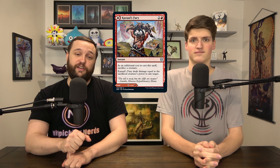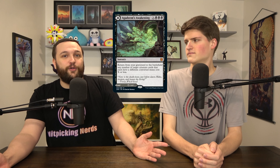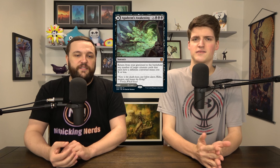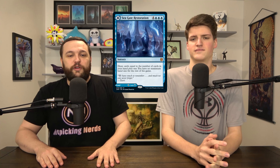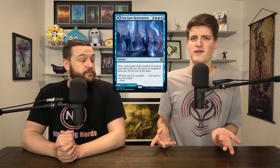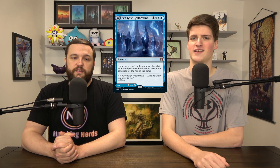We added Kazuul's Fury, which is a Fling that does double damage because it's odd CMC. Agadeem's Awakening is a very good reanimation spell — we're almost never going to use it as a spell, but we'll bolt ourselves when we need to and use it 1% of the time it works. It's a land that sometimes deals damage to opponents. Seagate Restoration can draw cards equal to our hand size — it's a seven-mana spell with no opportunity cost because it's a land. It can deal 7 damage, draw you 7 cards, and give you no maximum hand size.